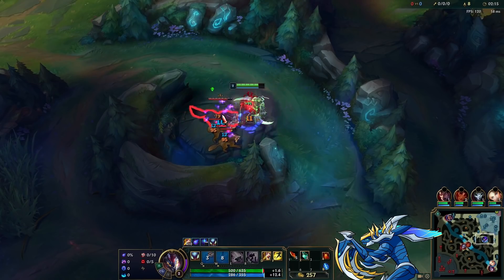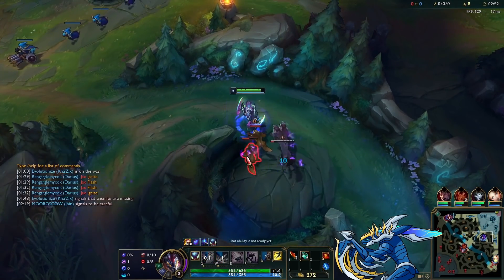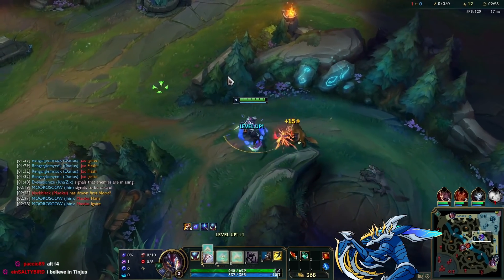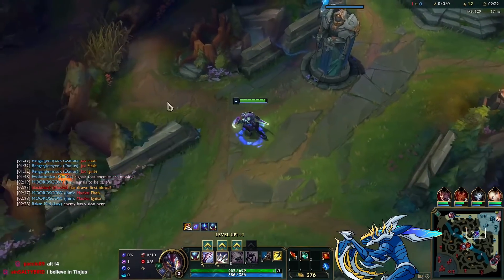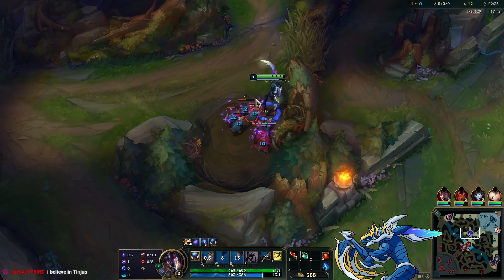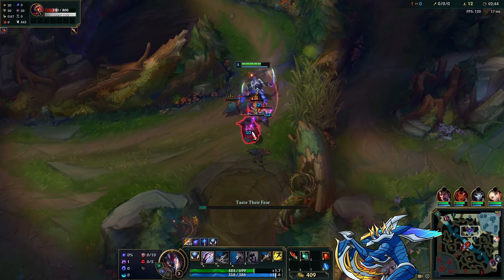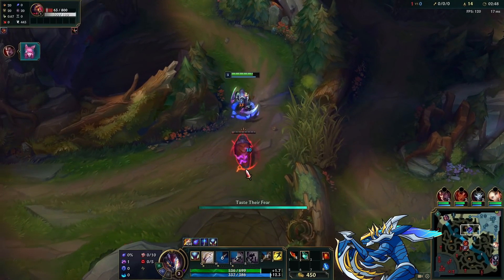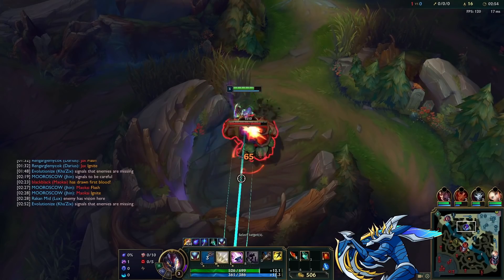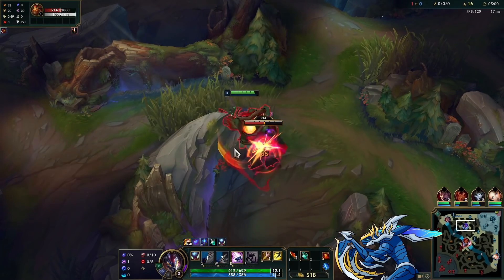The reason I'm going Divine Sunderer here is because this enemy team can't do much damage to me. There's a lot of utility on their side but not much actual damage to shut me down. That's why I thought Phase Rush with Divine Sunderer is going to kick ass in this game. It's a really fun playstyle and a good alternative to the Gorjunker Conqueror build that's been popular lately.